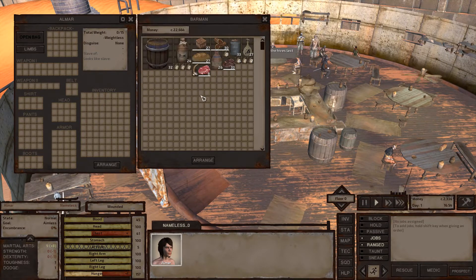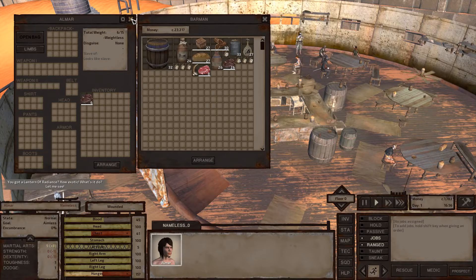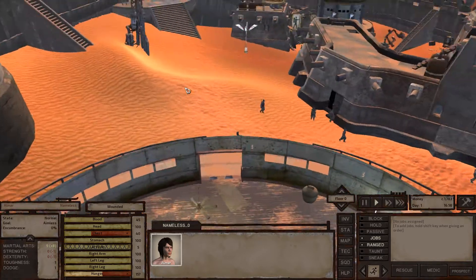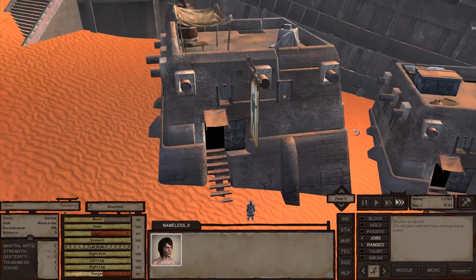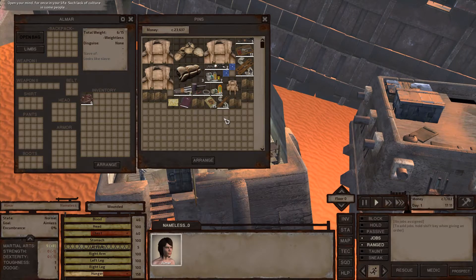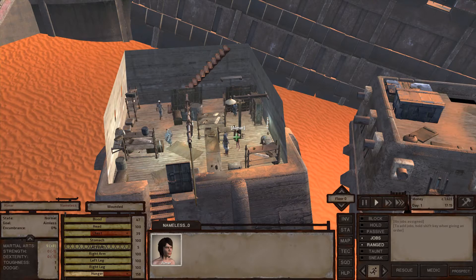I'll sell my goods and carry around some meat. I have 1,700 cats. I should buy a first aid kit because I took a little bit of damage, and that'll be the first things we start with — a little first aid kit and a little bit of food. They don't have the really basic first aid kits, so this one will do. Now I'm healing.